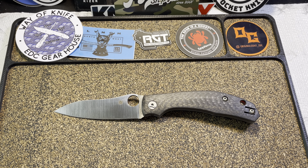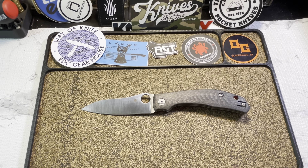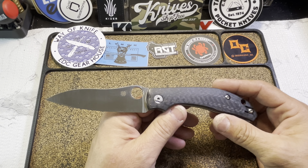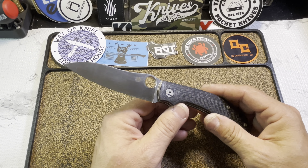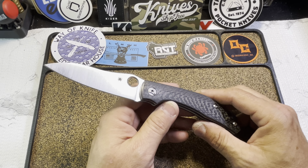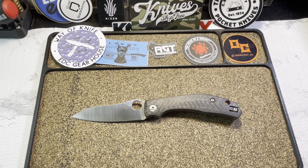The Capara came in at about $233. The Native Five when it dropped was about $165, but that's only gone up in value — I paid $200 for it. Anyway, back to the Capara: overall length is about 8.27 inches, blade length coming in at 3.58 inches, and the blade steel is Spyderco's very reliable CPM S30V. Closed length on this is 4.69 inches.